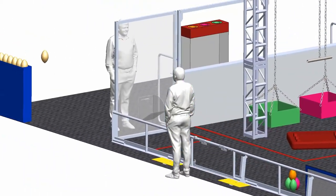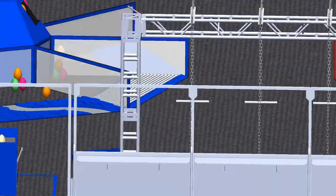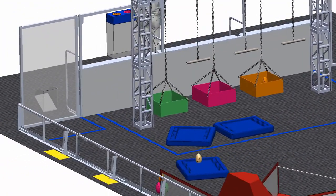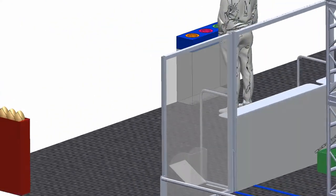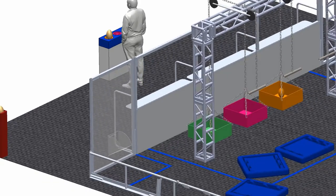Before coming aboard, the golden egg must pass through a decontamination portal, and a crewmate will then place it into one of the three colored nests. Placing a golden egg into a nest doubles the point value of all eggs in the corresponding basket on the surface. Golden eggs can also be placed directly into the baskets for a large point value.